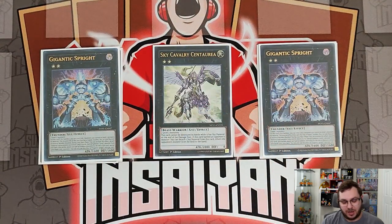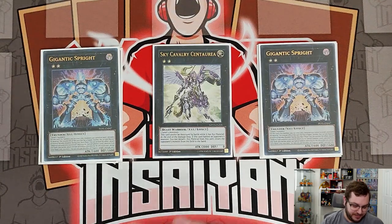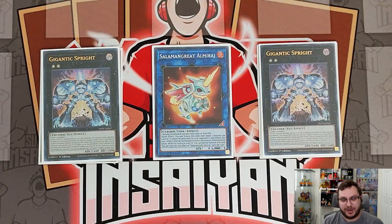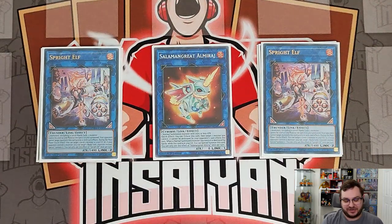Then we have two copies of Gigantic Spright — mandatory, obviously. I've been playtesting so much and I want to bump both Gigantic and Elf up to three, but I just can't find the room. Sky Cavalry is the flex spot so I could bump up the Elf, but I want both at three. We have one copy of Almirage — if you saw my combo tutorial you know how important this is; it lets you play off literally nothing but a Swap Frog and still set up your full board.